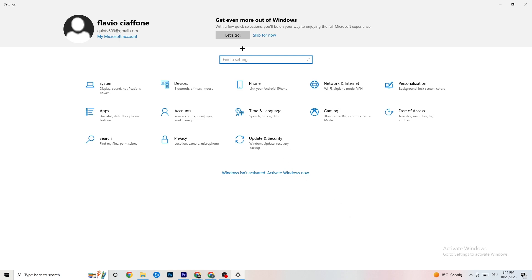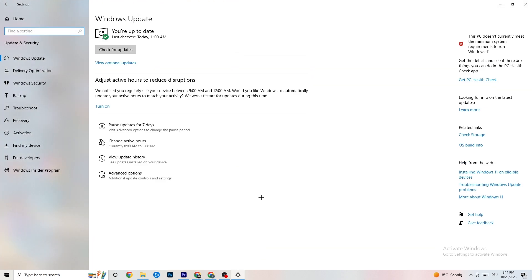Now go back to your main Settings and click 'Update & Security.' Stay on 'Windows Update' — as you can see, I have the latest version of Windows. I really recommend you check for updates, because this will increase your system's power and help with every issue you're currently having. Update to the latest Windows version.